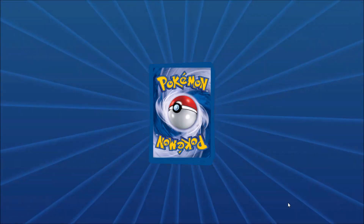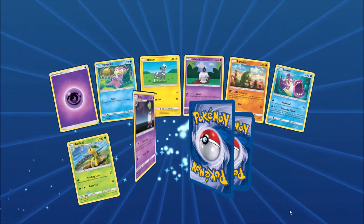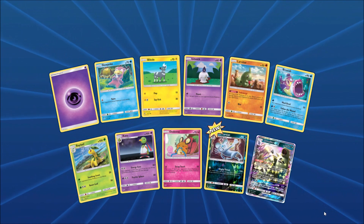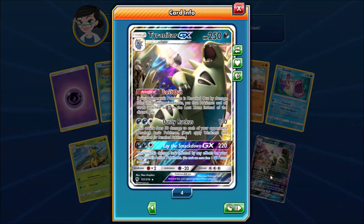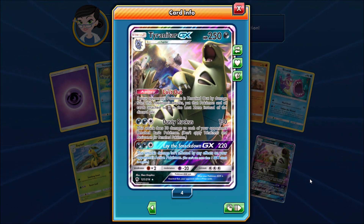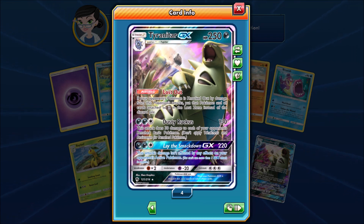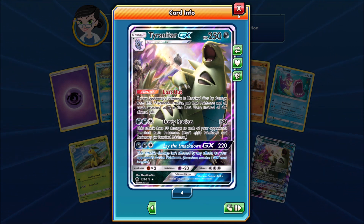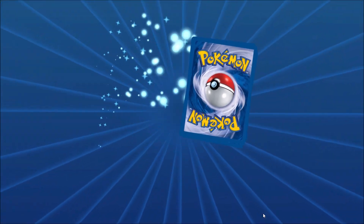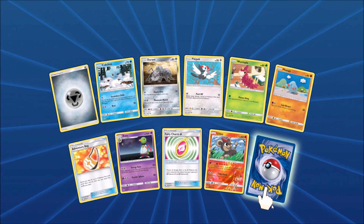Next pack here. Reverse Holo would be an Alolan Persian, and the Rare would be a Tyranitar GX — one of 13 different regular GX in Lost Thunder. I haven't used this card much in competitive play. It is weak to Fighting-type Pokemon, which is a problem, especially with the resurgence of things like Lycanroc GX and Buzzwole GX to take down those Lightning-type decks.